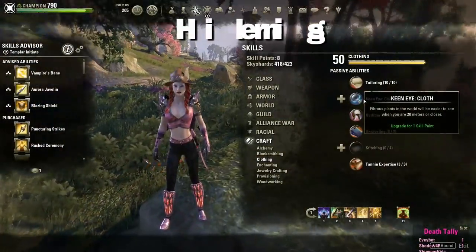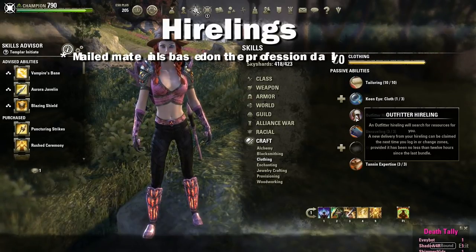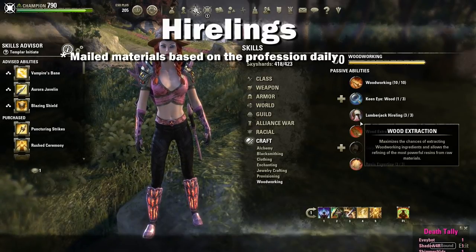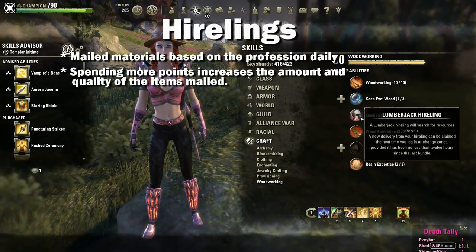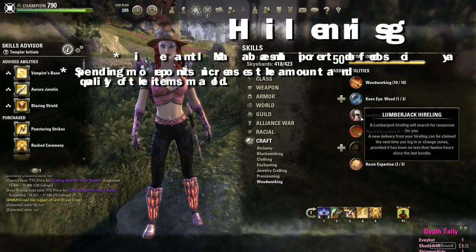The next passive is the hireling. By spending a point in this you are basically hiring someone to mail you useful profession-specific items each day. The amount and quality of the items you get mailed every day will depend on how many points you have spent in this. I always recommend spending the max amount of points here if you have them to spare, as getting free resources is always great.